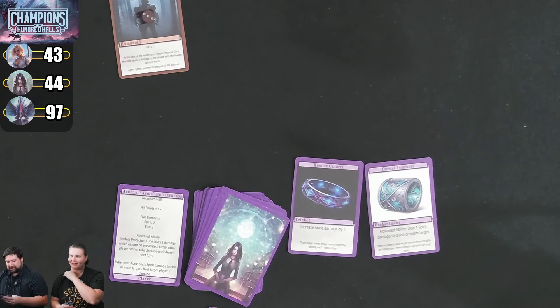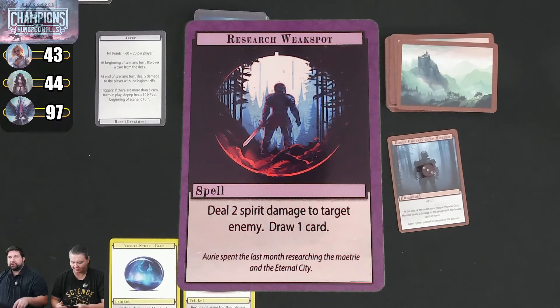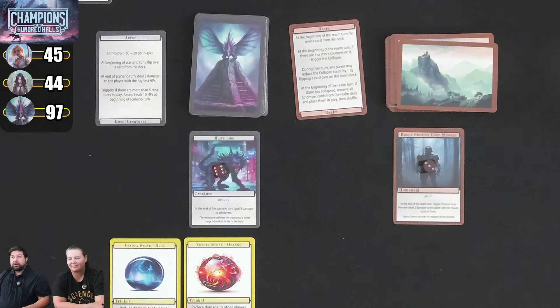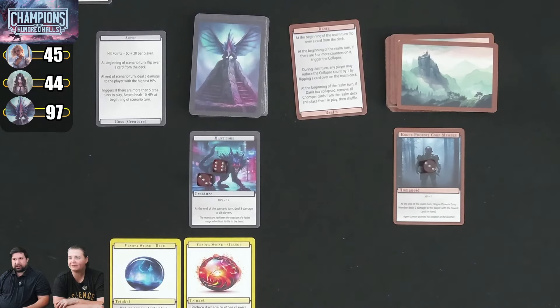I still have another card play. I play Research Weak Spot — deal 2 spirit damage to a target enemy and draw a card, which is 3 damage with my bonus. For my activated ability, I do my Five Elements spirit 2, dealing 3 more damage to the Manticore — plus I can heal someone 1. Kim is at max health, so I'll heal myself instead. I draw a card at end of turn.